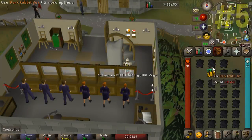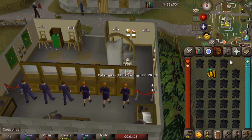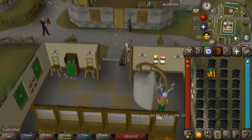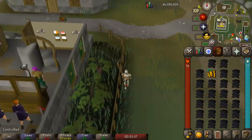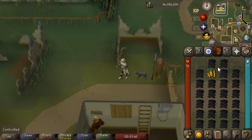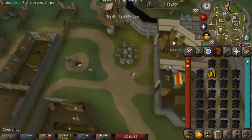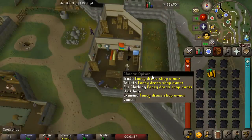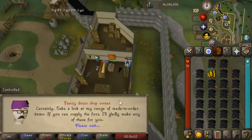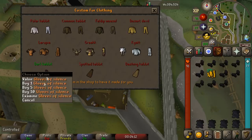Coming up next is creating gloves of silence out of dark kebbit fur. I would highly recommend buying this directly from the Grand Exchange rather than collecting it yourself. I bought some for around 550 GP each. You need two of them plus 600 GP to make a glove of silence, and currently each one is worth 3k on the Grand Exchange — so you'll be getting over a 1k margin. In southeast Varrock there is the fancy dress shop. Go over to fur clothing, open up the interface, and buy the gloves of silence — you can buy 10 at a time.